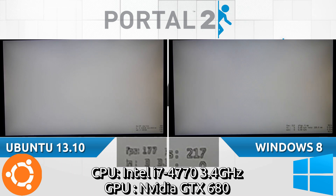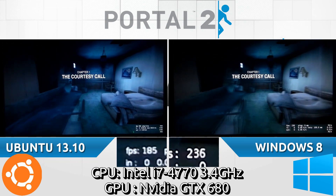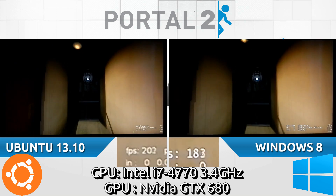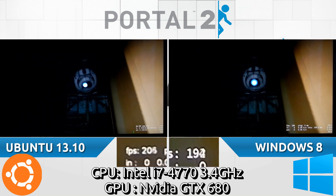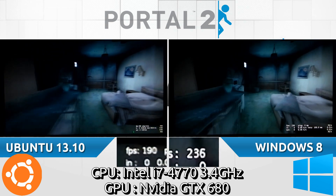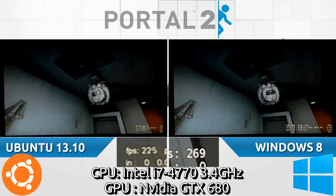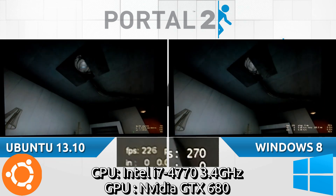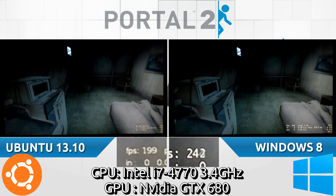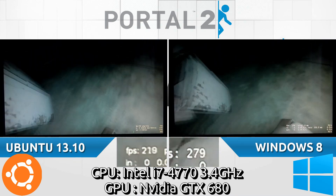On the Linux side we saw it drop down to 170 frames per second, where Windows is at 220. There is a significant drop in frames per second on the Linux side — 250, 200, it seems to be jumping a lot. Windows has also dropped below 200 briefly. It's hard to keep track as they are both changing very fast. Neither have dropped below 120 yet, which is good. The Linux does seem to be struggling a bit — 220 FPS versus about 260 to 270 on Windows. We're seeing about a 60 FPS difference, with Linux idling at 199 to 200 versus Windows at 250 to 260.